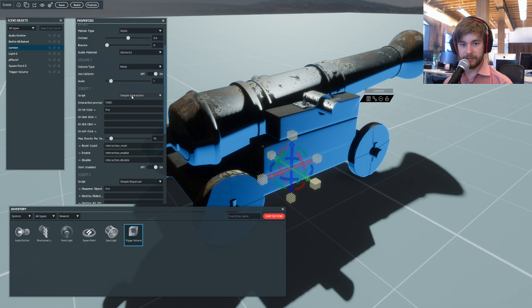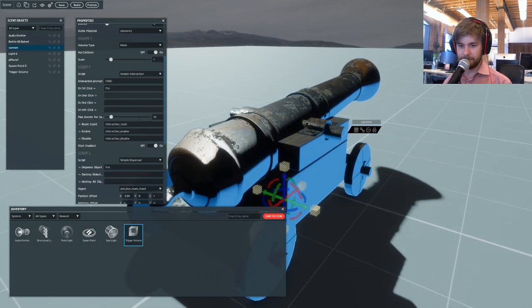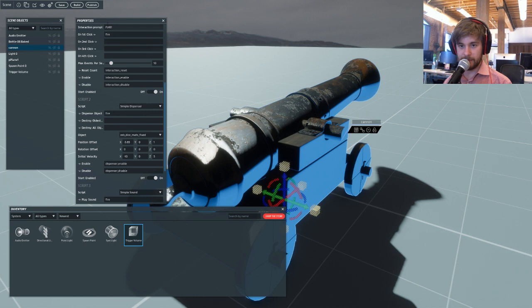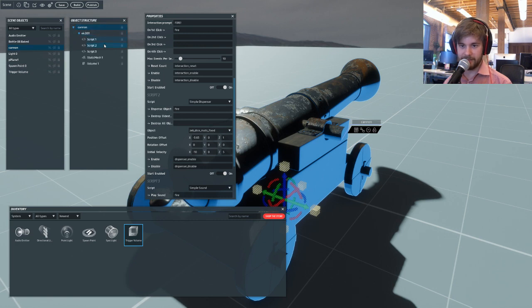The SimpleInteraction - when you mouse over it, the interaction prompt is 'fire', and then the word it sends out is 'fire'. I could have it do something different on the second, third, and fourth click, but it doesn't make sense that clicking a cannon more times would do different things. So on the first click it does the command fire, and second, third, or fourth click behave the same. The max events per second are 10, so if you want to click fast and shoot a lot of cannonballs, you can. The second script in this cannon is SimpleDispenser.